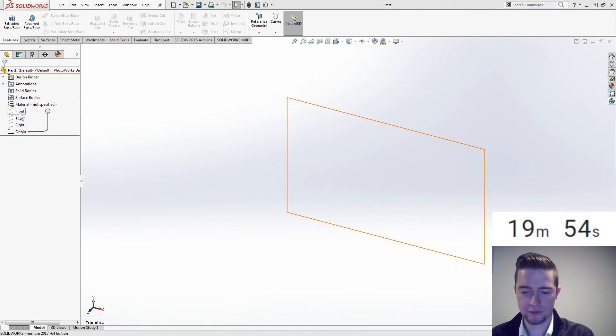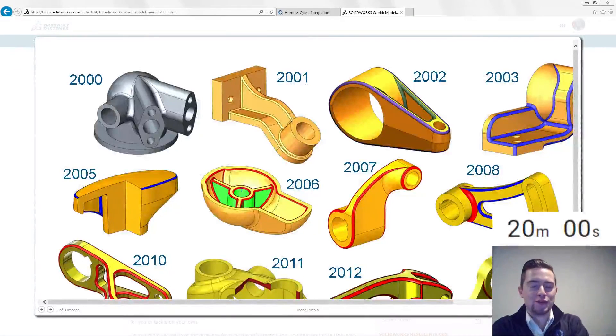Let's start on our front plane challenge. In a few weeks I'm going to be in Los Angeles for SolidWorks World 2017. I'm really looking forward to Model Mania this year because this is something I've won before — actually in 2013 and 2015 I've gotten third place. 2017 is my year; I'm going to get first place in the reseller channel. To help prepare, I'm going to go through the previous Model Manias, one a day — 17 days, 17 Model Manias.